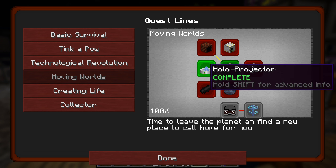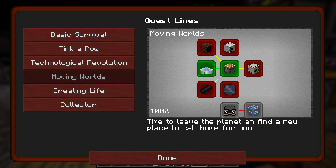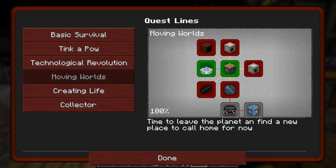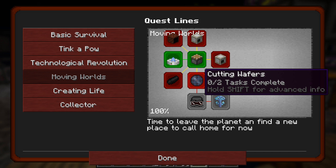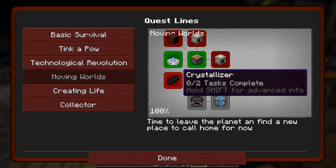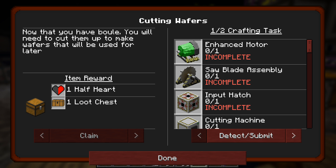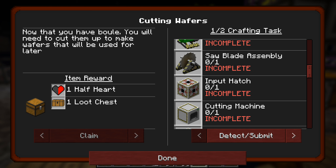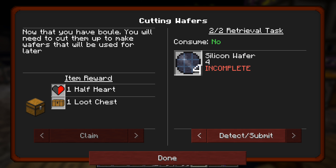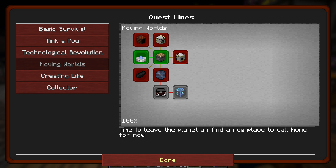Alright, we're done with this one. What about the next? Electric arc furnace, lathe — keep rolling — cutting wafers and crystallizers. So there appears to be one quest for each machine. These are all the parts for it — make all the parts and then retrieve four silicon wafers. Yeah, that makes sense.